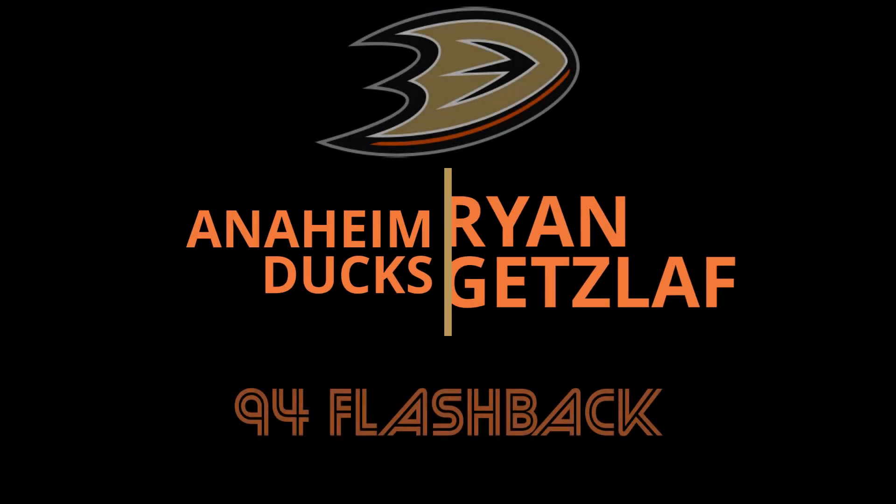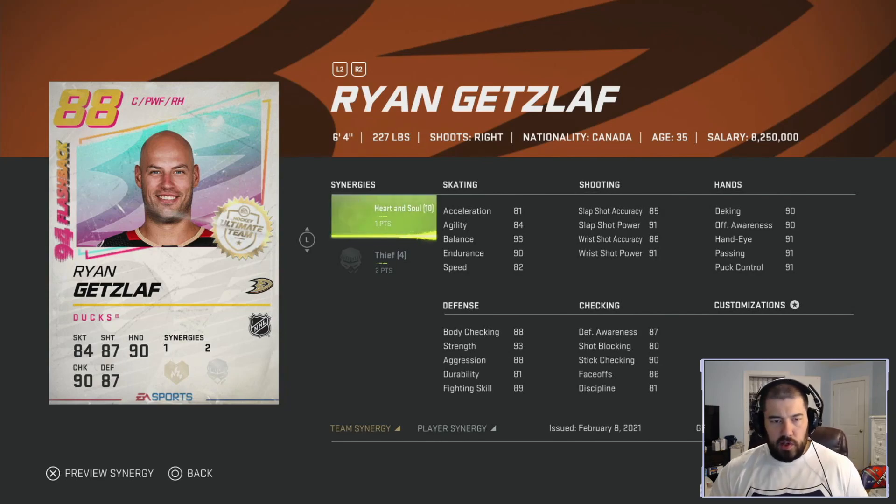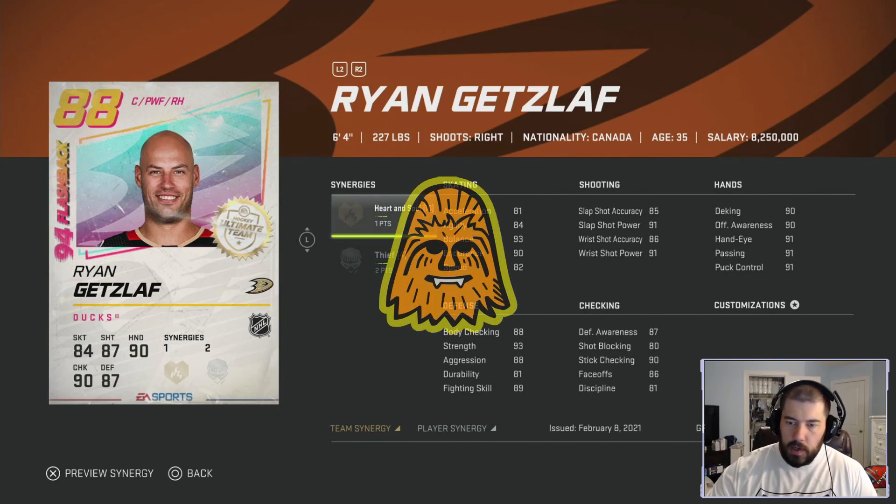Ryan Getzlaf — bad things come in threes, but slow things come in fours, because this is the fourth card in a row that's way too slow. Getzlaf is 6-foot-4, 227 pounds, right-handed shooting — captain of the Anaheim Ducks, first-line center, and future Hall of Famer. He has one point for Heart and Soul and two points for Thief — terrible synergies. He has some good hands at 90-plus across the board and a hard shot at 91 slap shot and wrist shot power, but 82 speed just won't cut it. I'm giving Getzlaf one chewy.